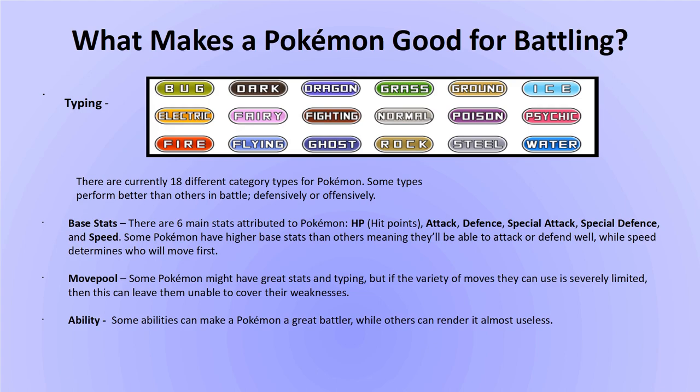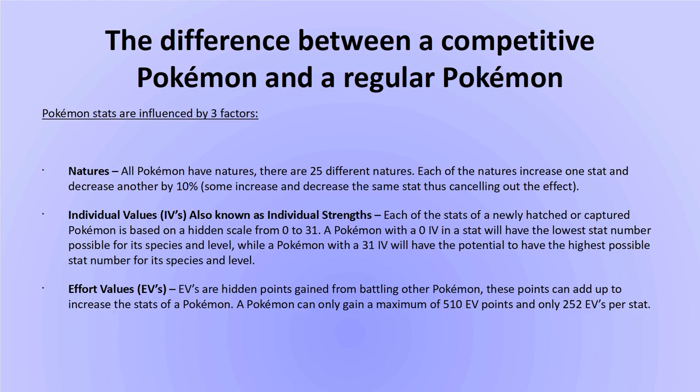Now we move on to what some describe as the most confusing aspect of competitive Pokemon training — the three main factors that influence stats: Natures, Individual Values (IVs), and Effort Values (EVs). All Pokemon have Natures — Bold, Timid, Careful, Brave, etc. There are 25 different Natures, each increasing one stat by 10% and decreasing another by 10%. Some increase and decrease the same stat, cancelling out the effect. I'll leave a link to a nature chart in the description.